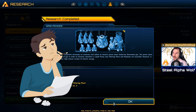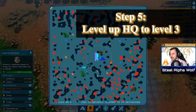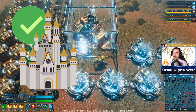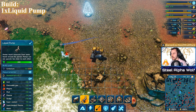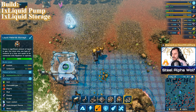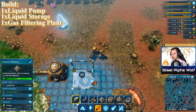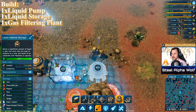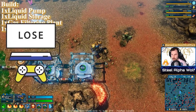One catch: gas power actually requires headquarters level 3, which is a significant risk because the tier 3 HQ upgrade triggers a pretty massive wave. Make sure you're very well prepared. While the base is upgrading, you can begin laying down infrastructure. First, put down a pump and connect it to storage. Your pump generates 50 sludge per second, and your gas filtering plant requires an upkeep of 50 per second — so per pump you can only have one single gas filtering plant. It's recommended to have storage between every liquid station in case your power goes down during a fight.